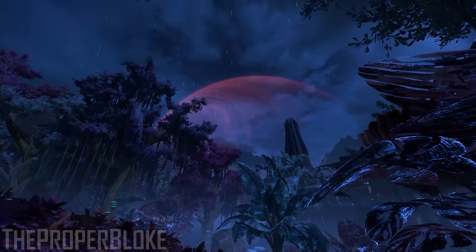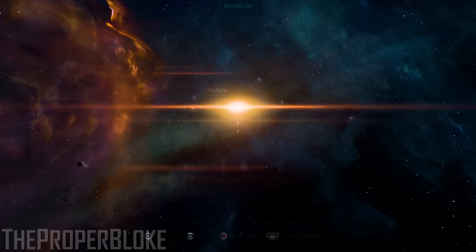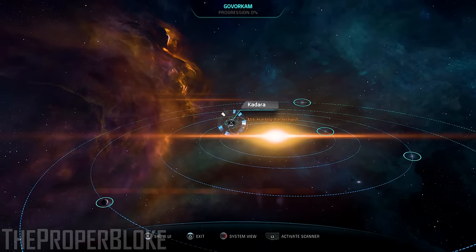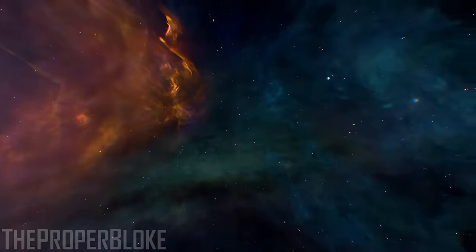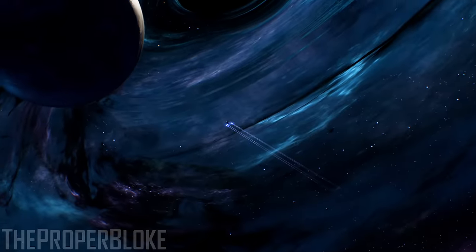For example, some planets will be labeled as story planets, which will feature open exploration and the main questline, including side quests. While another planet type could be geared towards dynamic multiplayer, such as defending, attacking, or perhaps vault hunting. Of course, there surely has to be more planet types on the list, but none as of right now have yet to be confirmed.